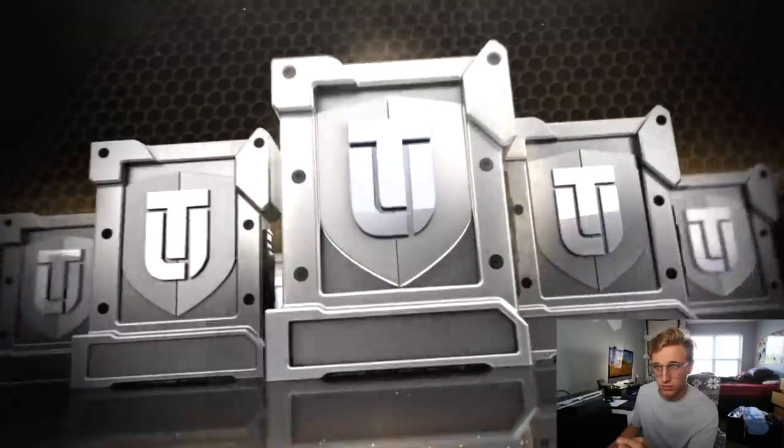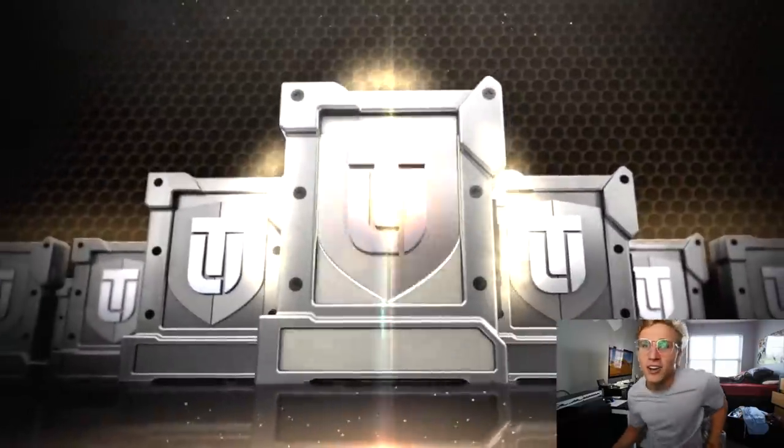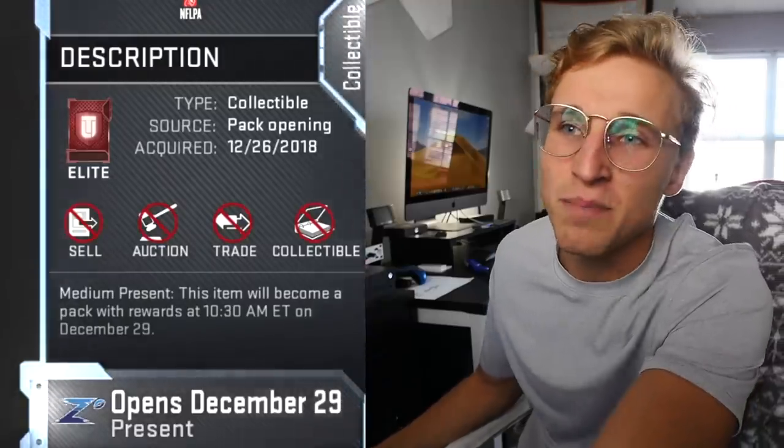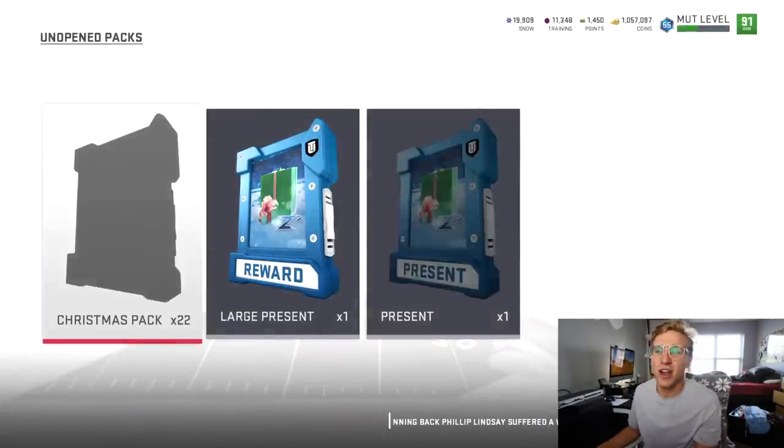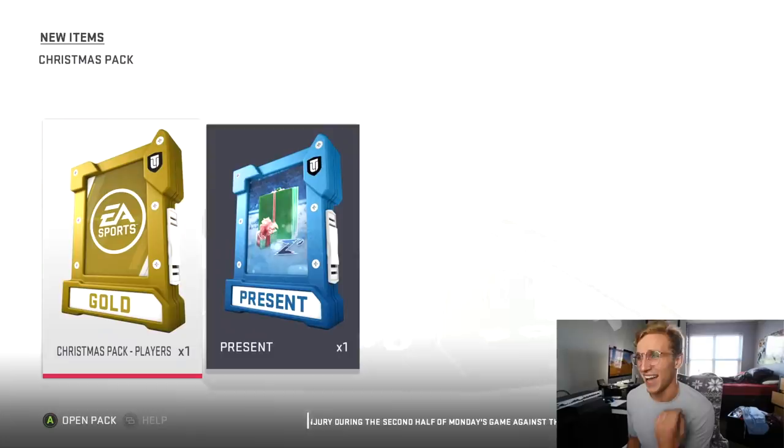When you melt snow you can get the Ghosts of Madden — past, present, and future — so does that mean I could pull Randy Moss in that, or can I only pull him in packs? Let's find out. You can check if your present is going to be an elite card or a gold card by scrolling over — this is an elite present, so even though it's a small one, it'll likely be a low overall elite player.